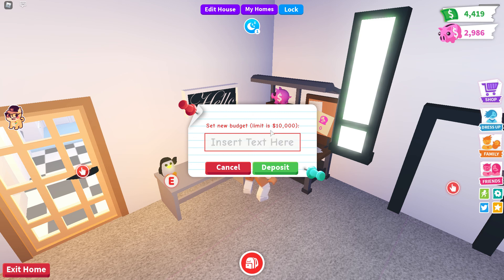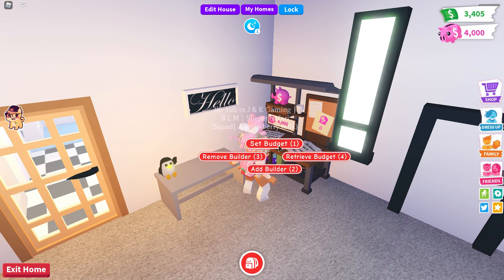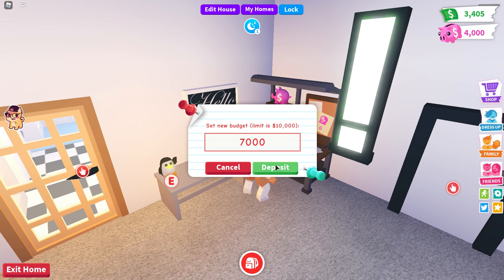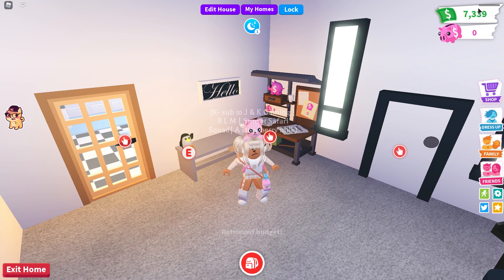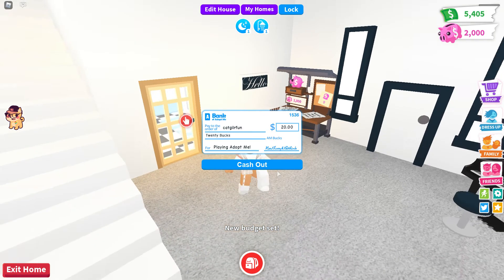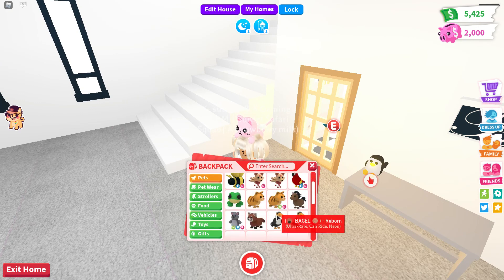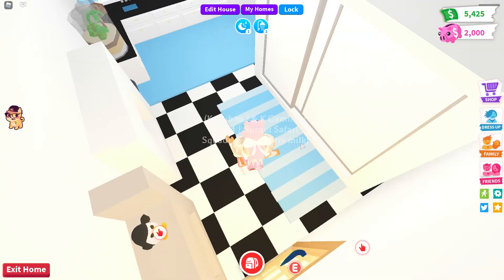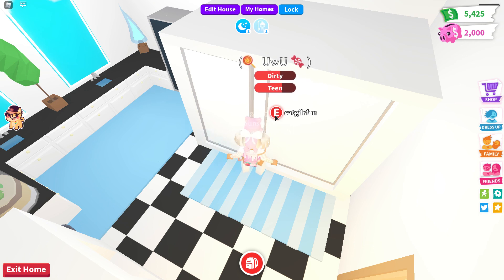Now I can put in four thousand, or seven thousand. When you want it back, you can just retrieve your budget and all your money will go back to your actual money account. That's how you don't spend all your money. I'm actually personally going to be putting two thousand bucks into my bank account, leaving me five thousand four hundred and twenty-five left to tempt me. I don't think it's that hard to stop yourself from spending, but if you're really tempted, you might want to know this trick.